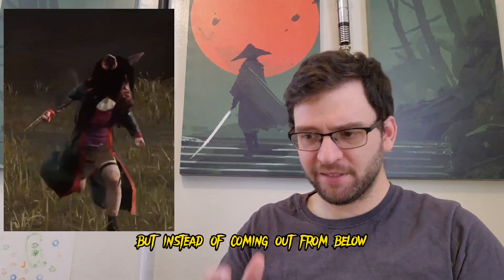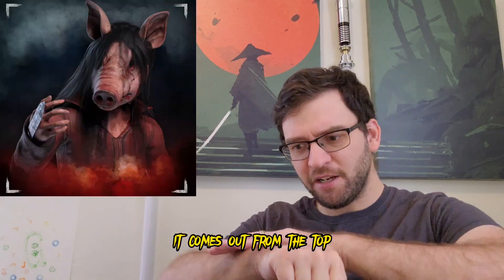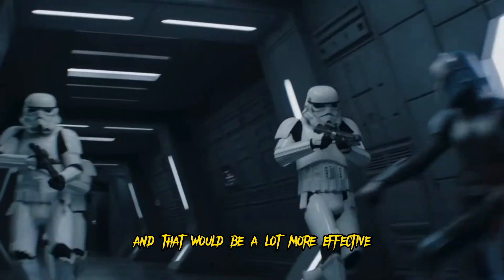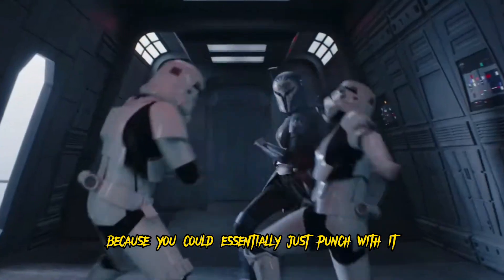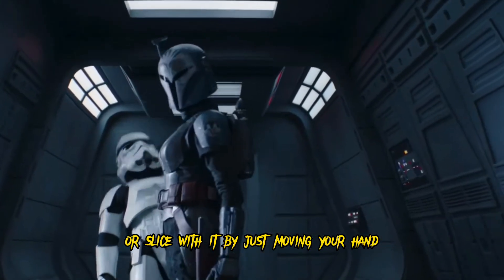The Pig has a hidden blade, but instead of coming out from below Assassin's Creed style, it comes out from the top, kind of like Bo-Katan in The Mandalorian, and that would be a lot more effective because you could essentially just punch with it or slice with it by just moving your hand.